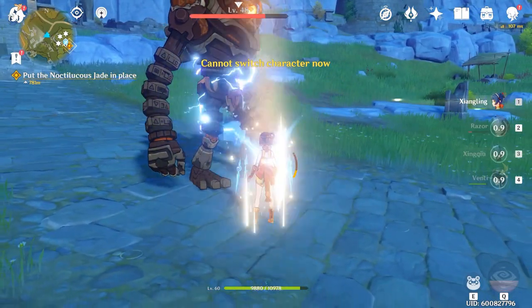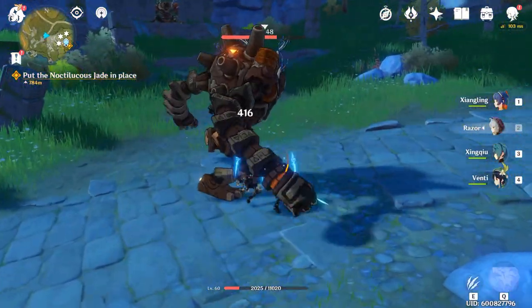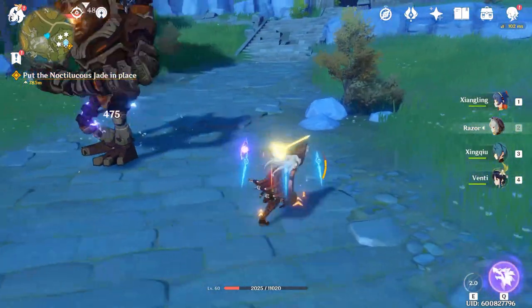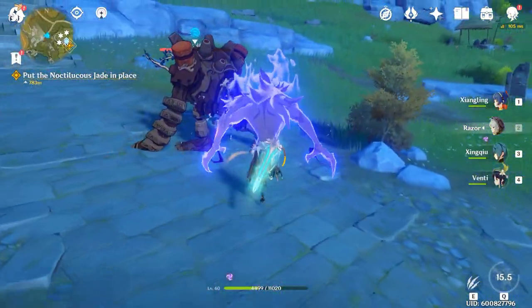I'll show you on this enemy here — I'll get my ult and then attack with the vacuum blade. If you look behind the enemy when I hit it, you'll see that wave of energy appear. I'm just going to grab my ultimate so I can use it.